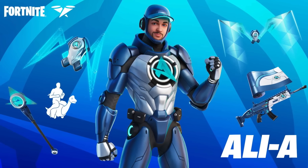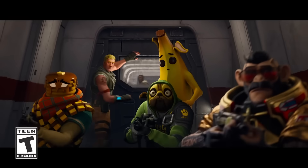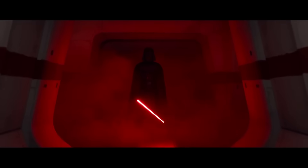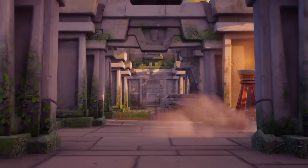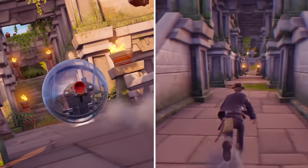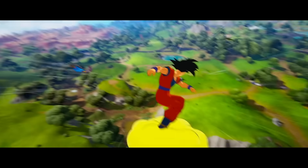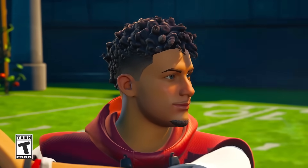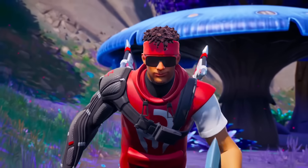In the item shop that season, we got the Coachella collaboration. Chica joined the Icon Series, and so did Ali-A. For Star Wars fans, the Chapter 3 Season 3 Battle Pass brought Darth Vader, and for Marvel fans we got Spider-Man Zero. Indiana Jones was the secret skin, John Cena came to the item shop, the Dragon Ball skins arrived, and Patrick Mahomes joined the Icon Series as well.